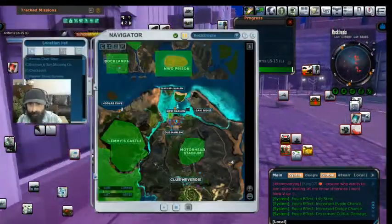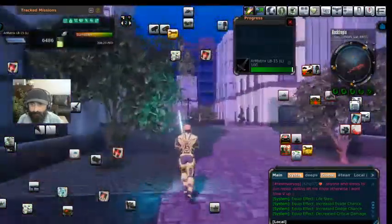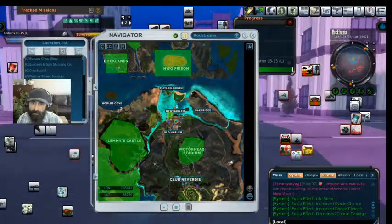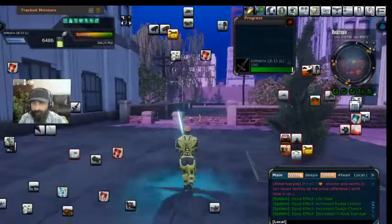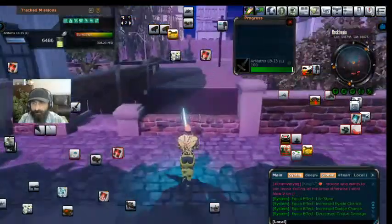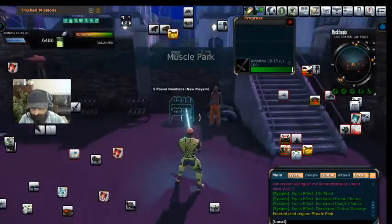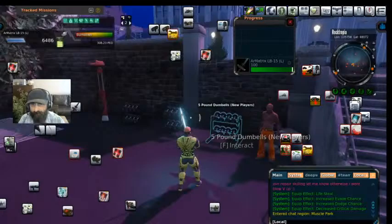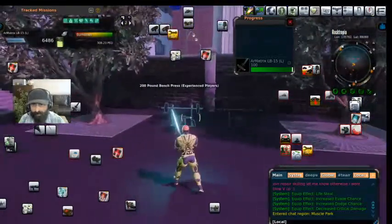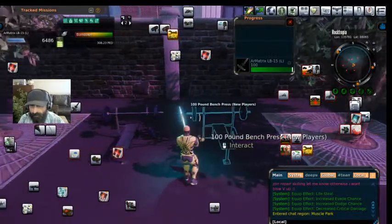Right here I'm in New Harlem, slash between Old Harlem. You can actually drop in — the Hyperplex is right here, I think you get that one right off the bat just for landing on Rocktopia. If you pick this one, you're going to have to finish it before you can grab the others.